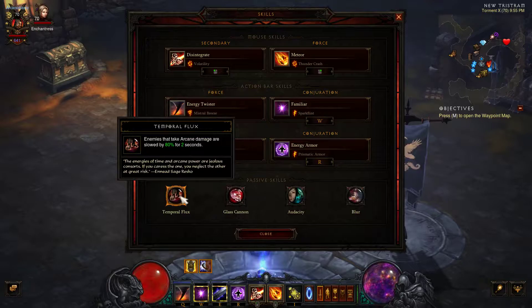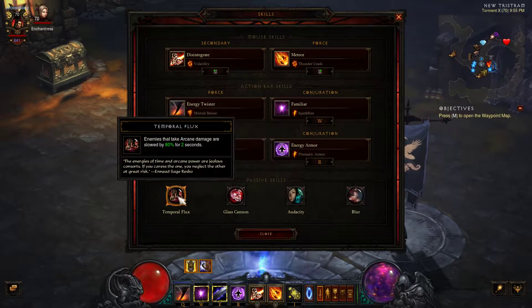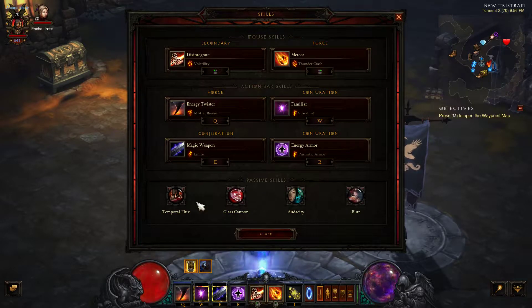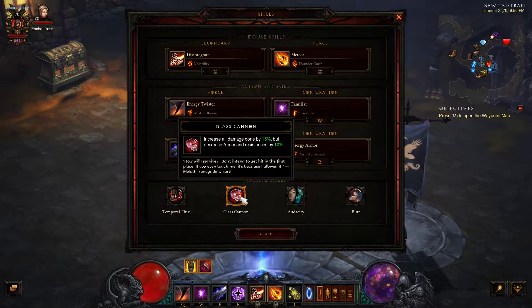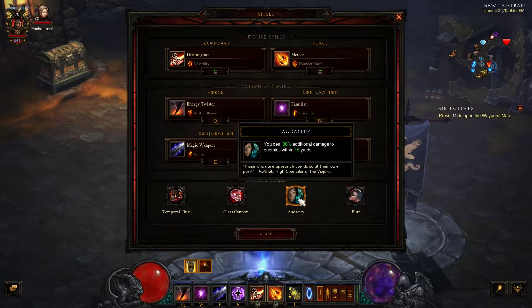For my passives, I'm using Temporal Flux. Since the only CC I'm getting is from the cold damage from Mistral Breeze, and I have the legendary gem that increases damage to CC'd enemies, I chose Temporal Flux instead of Elemental Exposure. Temporal Flux gives me a 28% damage increase on any enemies I hit with Disintegrate for two seconds. I also went with Glass Cannon for the damage increase, which is offset by Blur, and finally Audacity for that 30% additional damage to enemies within 15 yards.